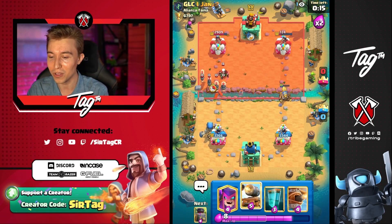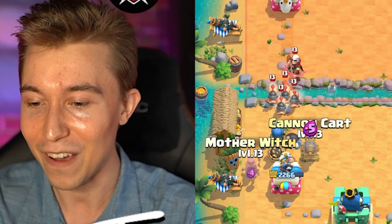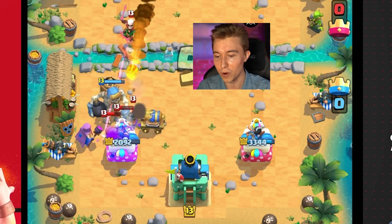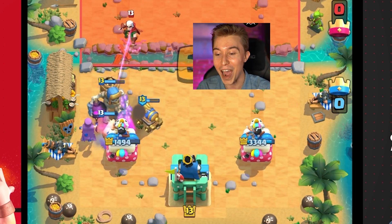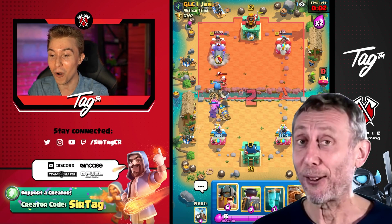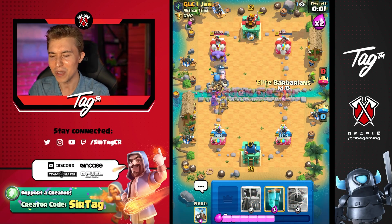Where are the Royal Hogs going to try to pull the Giant Skeleton? There they are — I felt it, man, I knew it. As long as the Magic Archer just doesn't connect to the Mother Witch we're vibing, especially when we're able to get all that value with the Mother Witch not even dying. Holy crap, he missed the Fireball — he got so greedy and somehow missed everything. I haven't seen that before in my life.